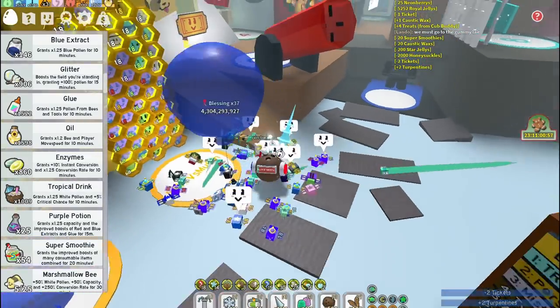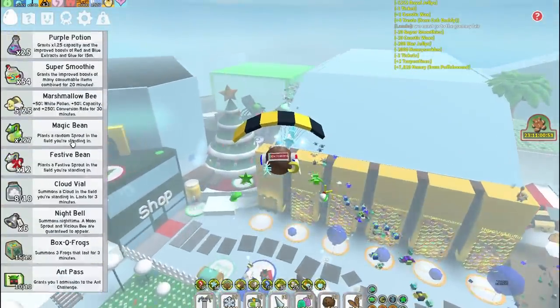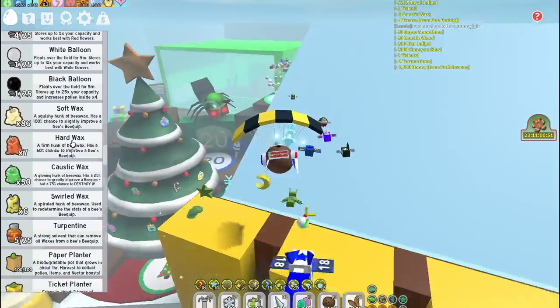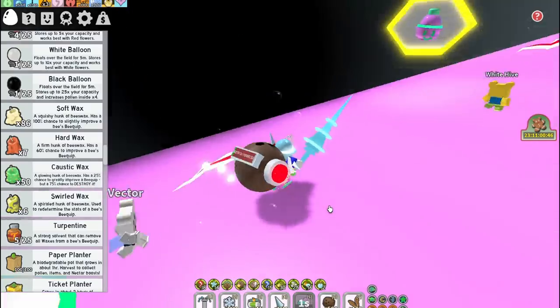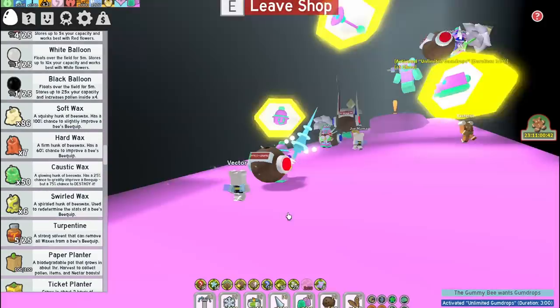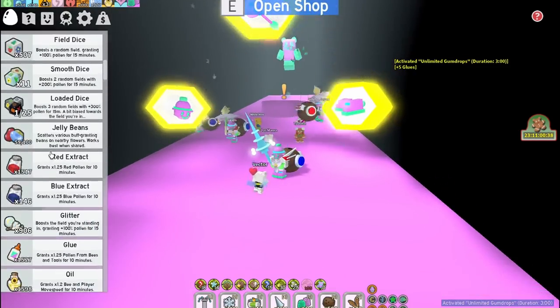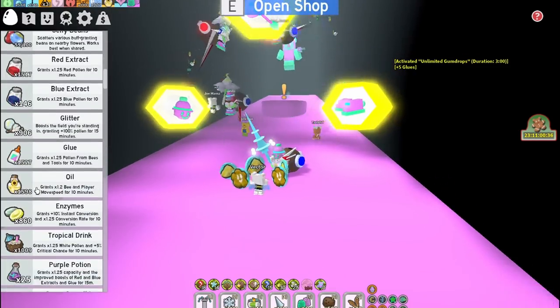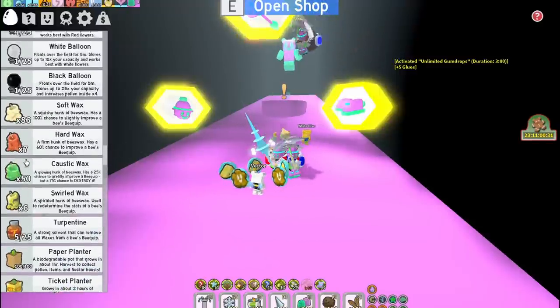I better not have screwed this up. It's literally 50 plus 20 — I'm 92% sure it's just 50 plus 20. I have 50 of those. Let's come here, get in the gummy litter, get the glue dispenser, get on the gummy mask. Now it's time to look at our 1,500 glues, our 5 Turpentine, our 50 Caustic Wax.